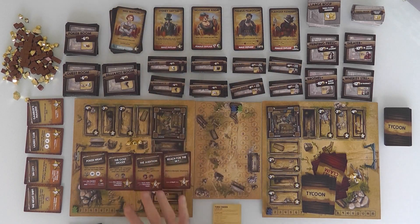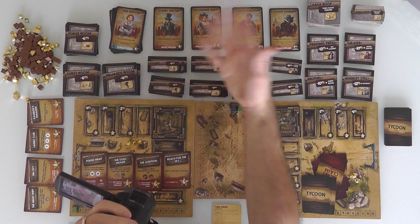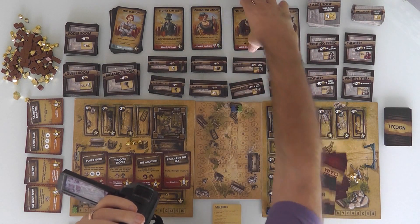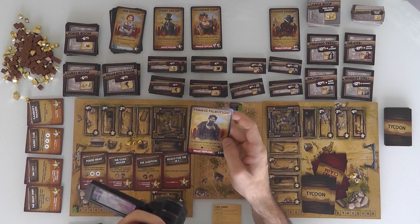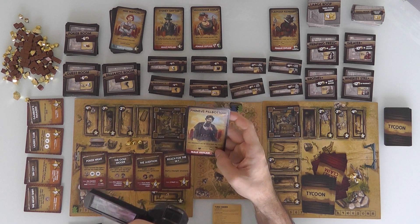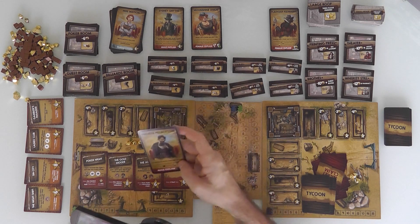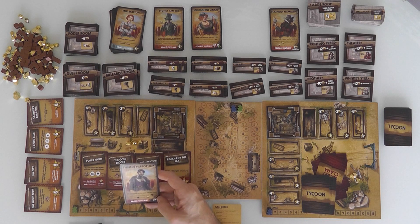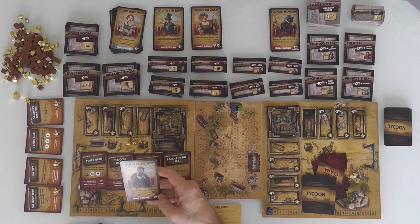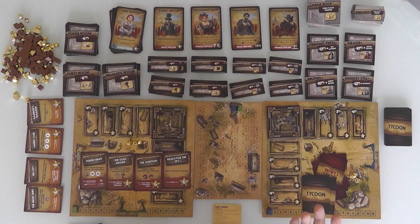These people will come hang out at your saloon if you build certain buildings or achieve certain milestones. Like Phineas Philbottom — he's a blowhard who says he owns half the town. As soon as one of us has collected five supplies, Phineas Philbottom immediately comes over and hangs out, and becomes a noose around our neck, because from that point on, future supplies we buy cost more than normal. So it's bad to have outlaws hanging around, but it may turn out to be good depending on your secret goals.